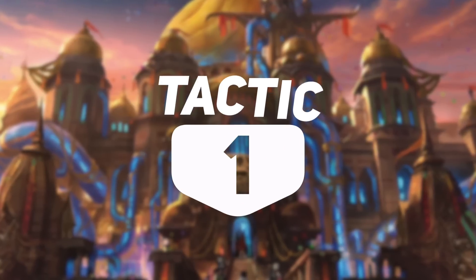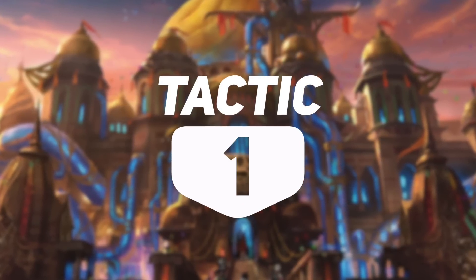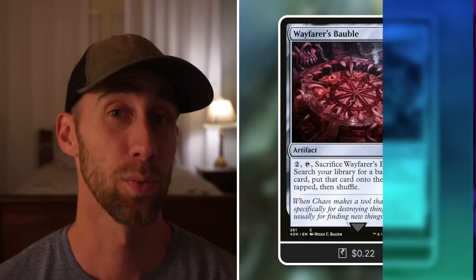First up, Tactic 1: Land Ramp. Wayfarer's Bauble — tap by paying two and tap, sacrifice it to get a basic land into play. Moving on, Rampant Growth, the OG ramp: pay one and a green for that sorcery to get a basic into play tapped. Then we've got Edge of Autumn, basically the same thing but with a slight restriction — if you control four or fewer lands. Later in the game it can also be cycled away by sacrificing a land.